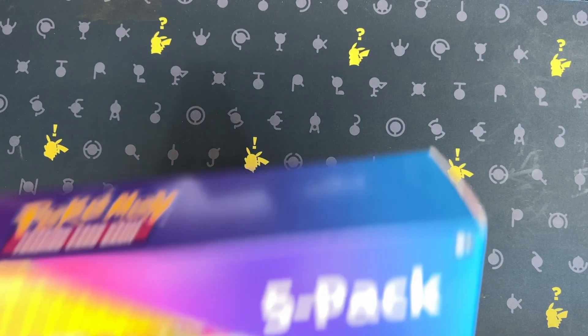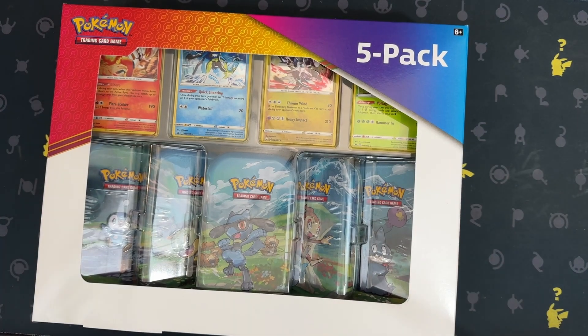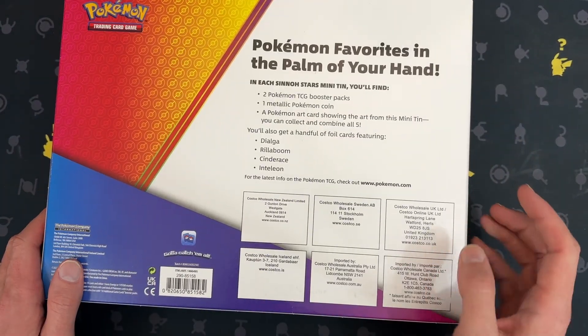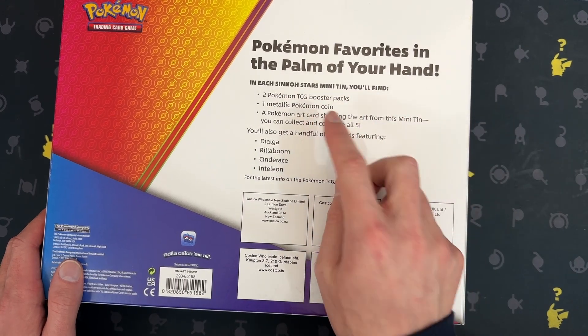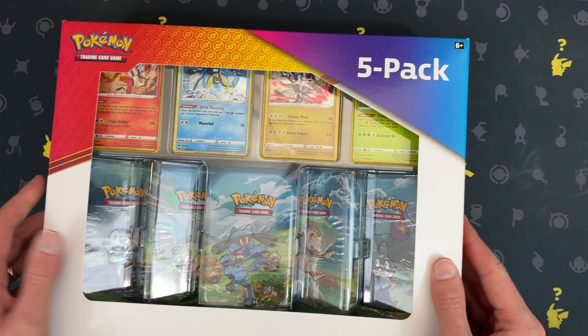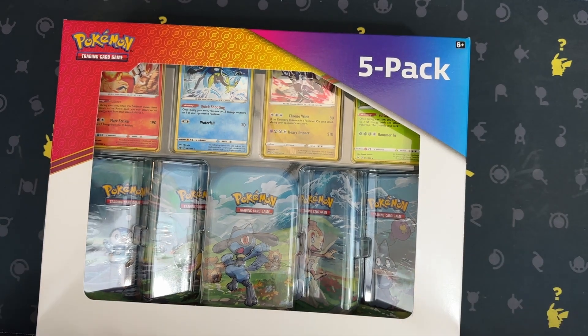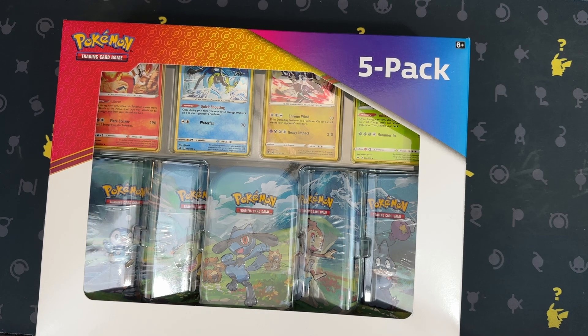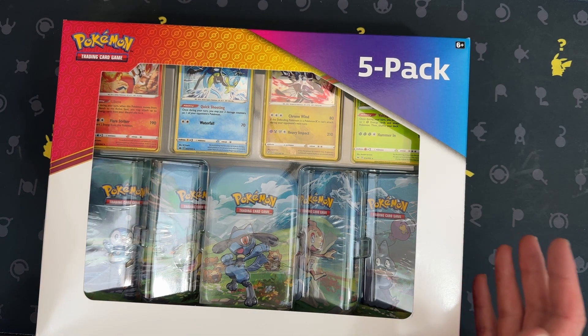Hey there everybody and welcome back. Today we have this tin collection — I picked it up at Costco. Each tin has two packs, a coin, a card, and I get the promos. Costco had these for $30 a while back, and I got myself some, so I get to open them. Let's get started.